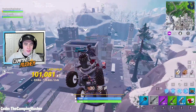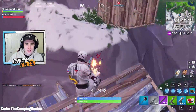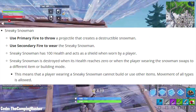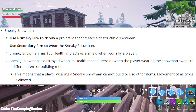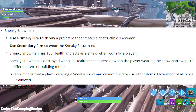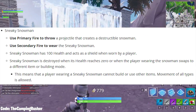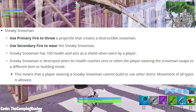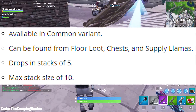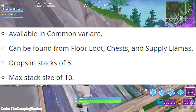Starting off, the brand new Sneaky Snowman item — it's better than we thought. Use primary fire to throw a projectile that creates a destructible snowman, or use secondary fire to wear the Sneaky Snowman. It has 100 health and acts as a shield when worn by a player. It's destroyed when its health reaches zero or when the player swaps to a different item or building mode. Available in common variant only, found in floor loot, chests, and supply llamas. Drops in stacks of 5, max stack size of 10.